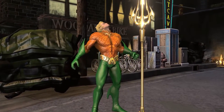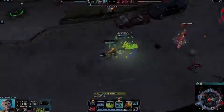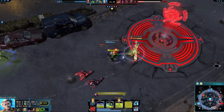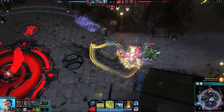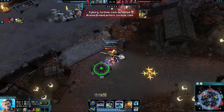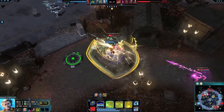Learning which Might of Atlantis follow-up to use, and when, is all part of mastering Aquaman. Surge is a powerful initiator, especially against enemy marksmen and supports. Wrath is a powerful finishing move, so prioritize low health enemies. Capsize can help you escape or throw an enemy out of position, setting up a tidy kill.